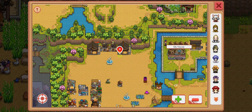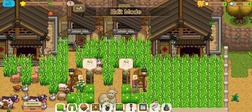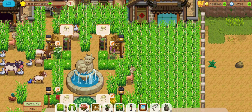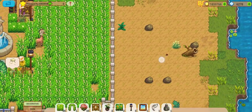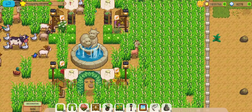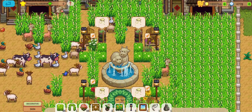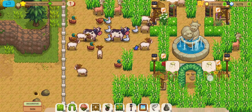Right now I have two barns and two poultry houses situated in an area on my farmland. I like the setup and I don't think I need a third one at this time — maybe later I'll incorporate another barn and poultry house on the side. The doors are going to be open all the time. I don't have to worry about animals escaping because the entire area is fenced in — they can't leave and nothing else can get in.